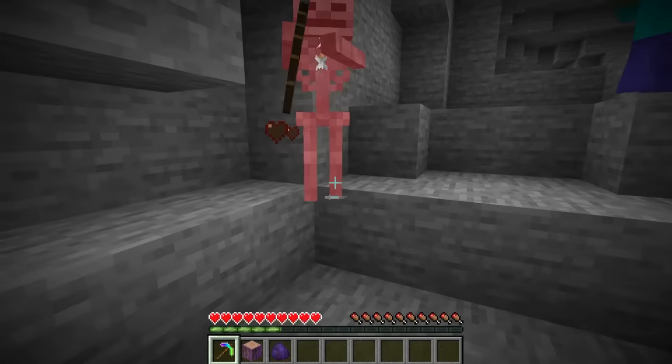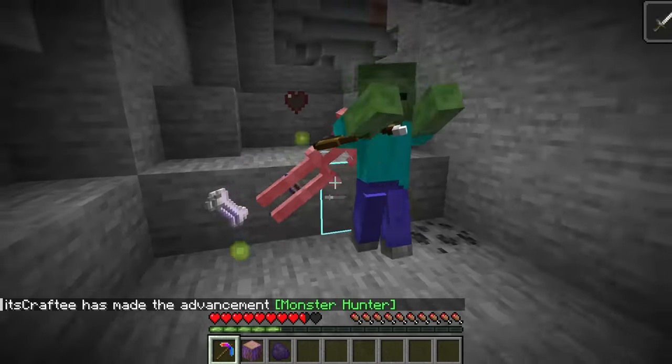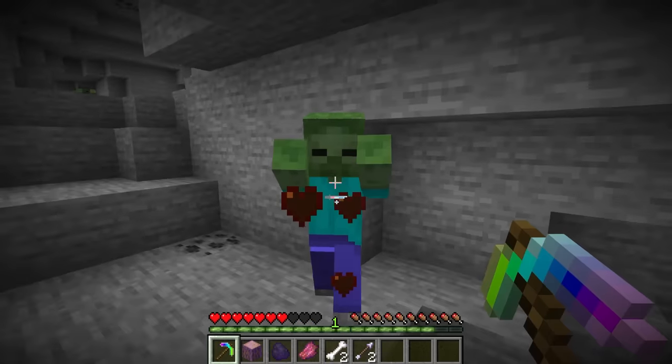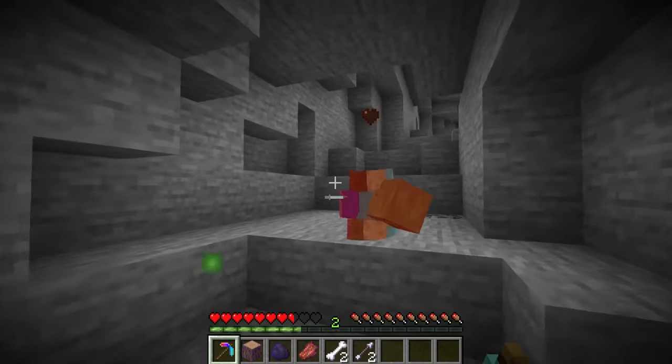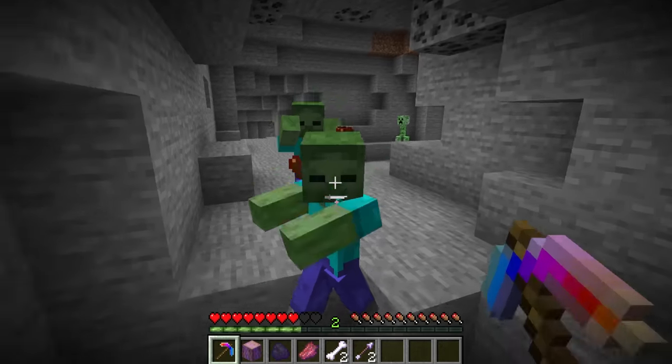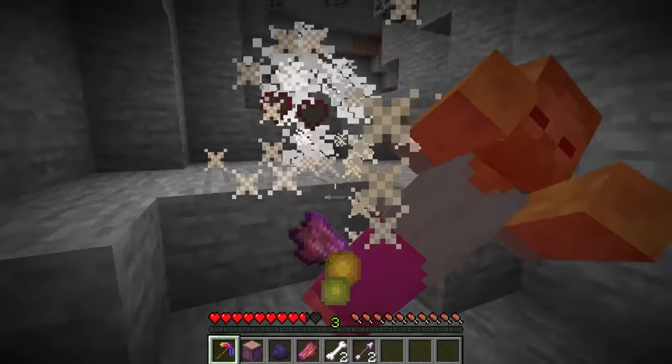Hey, back off dude, I don't have a cool OP weapon yet. Oh that's cool — when I kill mobs their drops are also OP as well. Come on, give me like a Sharpness 1000 piece of rotten flesh. Can I get a Sharpness 1000 piece of rotten flesh? That would be very nice.